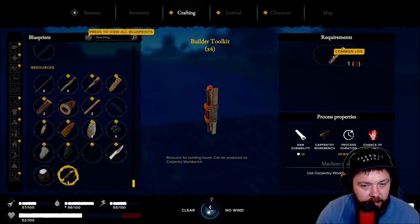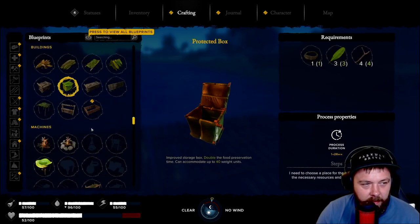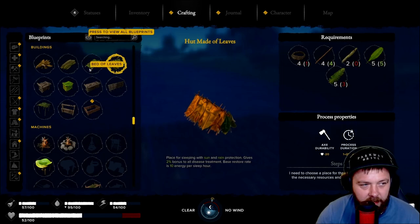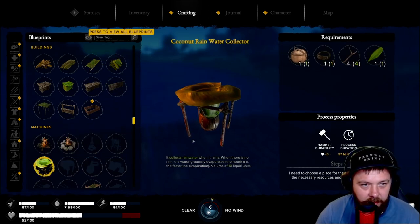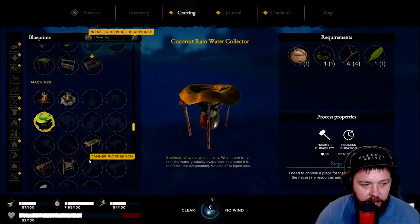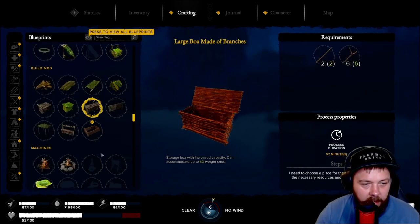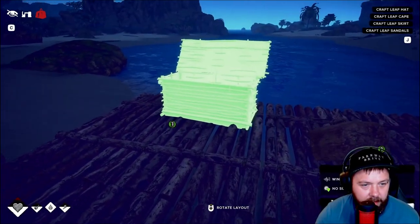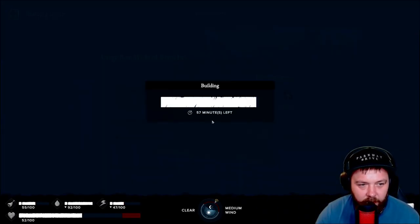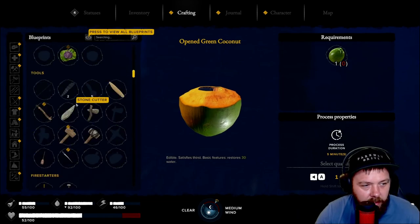We're going to need to build the carpentry workbench, which takes common logs - and I don't think we've got the resources right now. So what we'll do is see if we can sort out a bed and campfire and set our base here. We've got a coconut rainwater collector we could utilize. Since we're over-encumbered, I think what we'll do is craft a large box made of sticks and place it here so we can offload a whole load of resources.